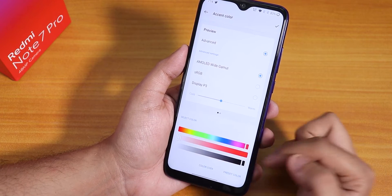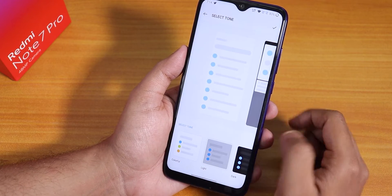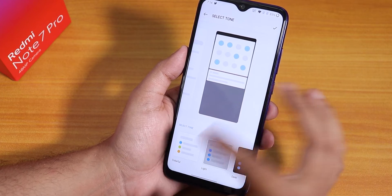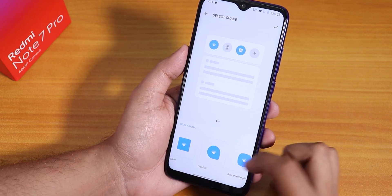You can change accent colors with many options — in-depth accent color customization is available. You can also set the background color to dark, light, or colorful. Inside Shapes there are four options: round, square, teardrop, and rounded rectangle.